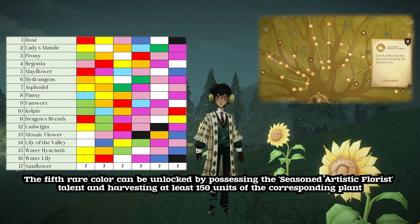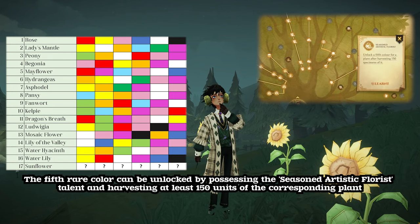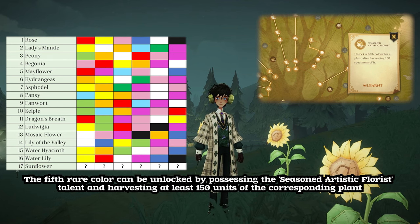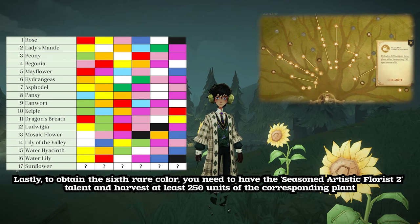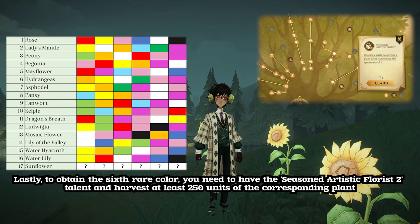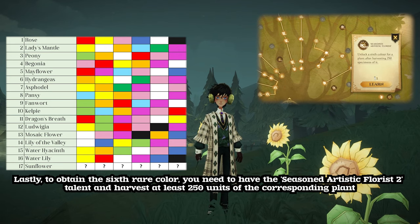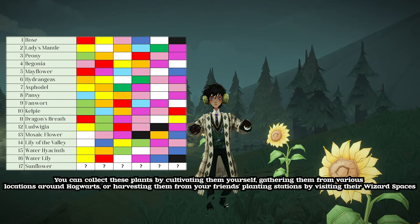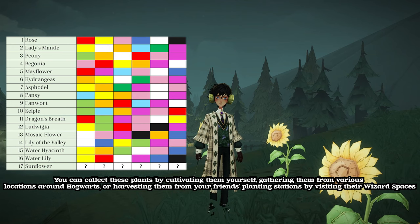The fifth rare color can be unlocked by possessing the Seasoned Artistic Florist talent and harvesting at least 150 units of the corresponding plant. Lastly, to obtain the sixth rare color, you need to have the Seasoned Artistic Florist 2 talent and harvest at least 250 units of the corresponding plant. You can collect these plants by cultivating them yourself, gathering them from various locations around Hogwarts, or harvesting them from your friends' planting stations by visiting their wizard spaces.